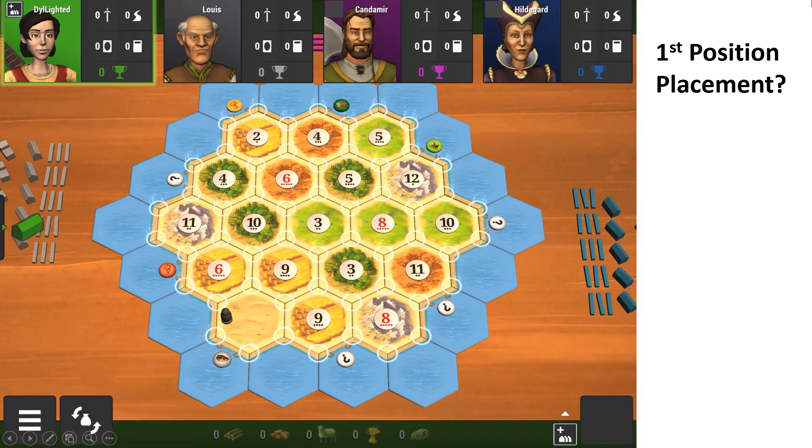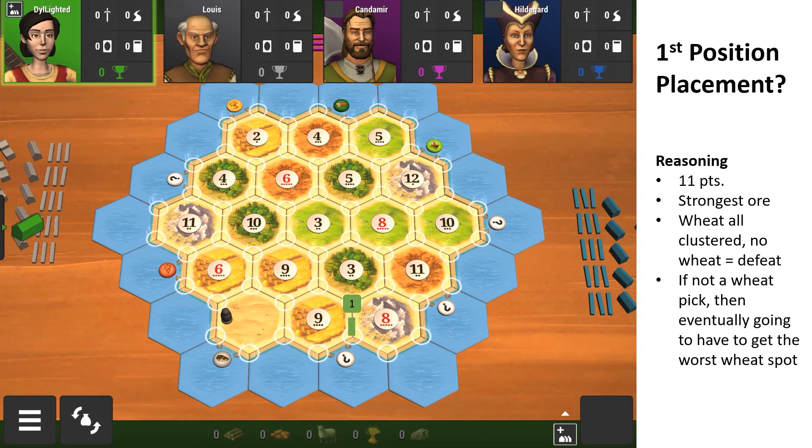That leaves two options, since strong ore wins games: the 3-11-8 or the 3-9-8. The 3-9-8 is a lot stronger because, first of all, you get wheat — and everyone knows no wheat equals defeat — and you need that wheat to complement the ore to make cities. If you don't pick a wheat spot, you're going to get the eventual worst wheat spot, since you also go last and everyone needs wheat. You get 11 points of production versus 9 if you choose 3-9-8 versus 3-11-8, so it's quite obvious you should choose the 3-9-8.